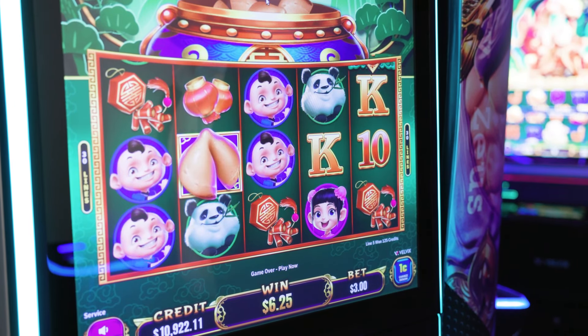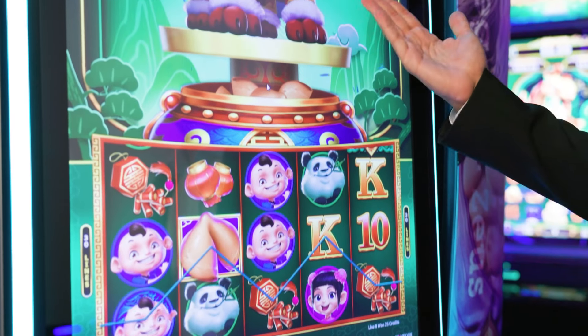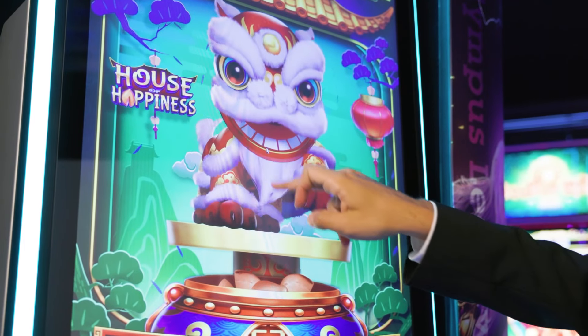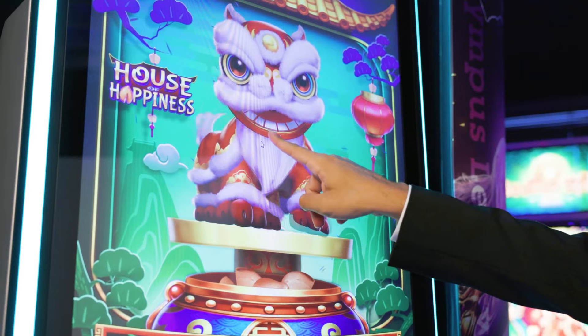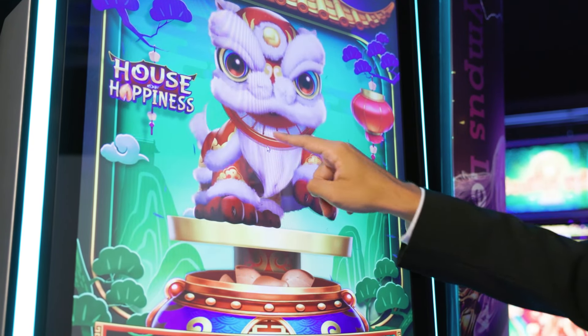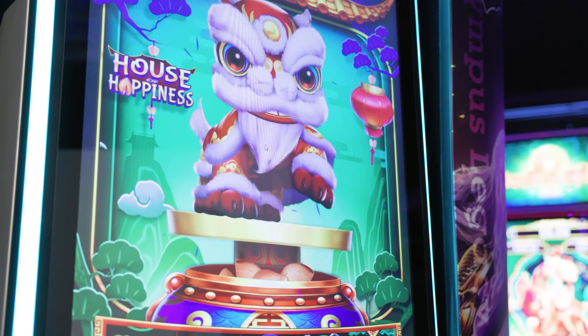One side note we really like to showcase: there are a lot of fun little Easter eggs and animations in some of our games. In this particular one we have the lion here, so if you touch it we get various animations — in this one he's giving us his paw, the girl might show up, or there's also a boy. Random animations that are triggered that just make it fun and unique for the player.